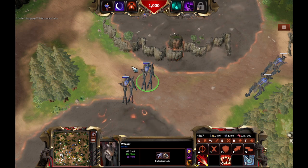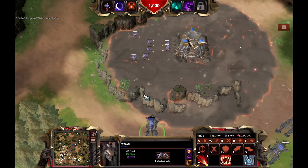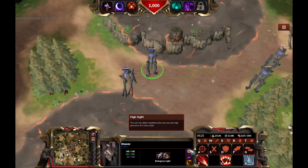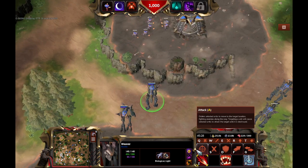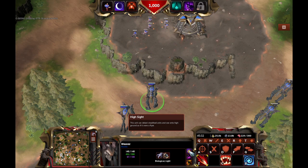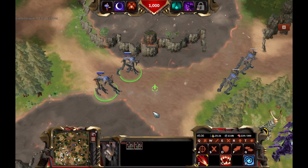Oh yeah, the High Sight. That's kind of like the Colossus in StarCraft 2 — when it's next to a cliff, it can see on the high ground. That's pretty much what this means. It has vision as if it were an air unit, and also it's a detector. Detect stealth units and see onto high ground as if it were a flyer. Pretty cool concept for a unit.